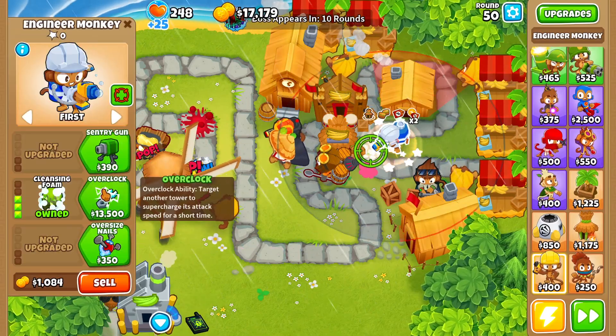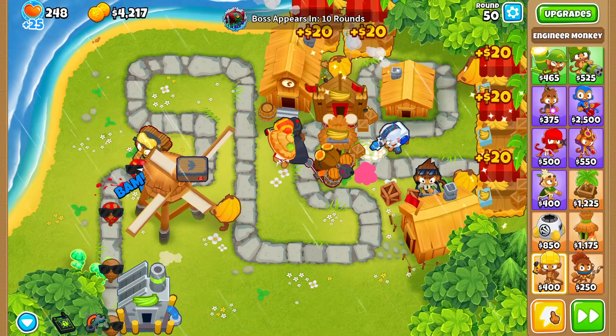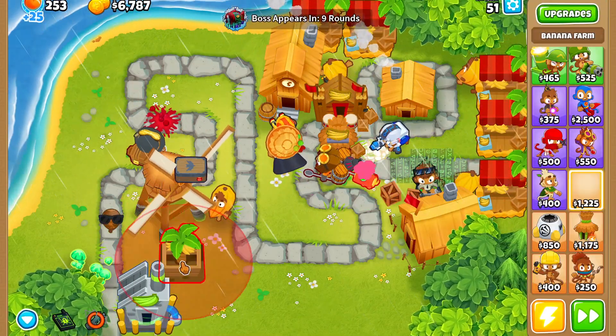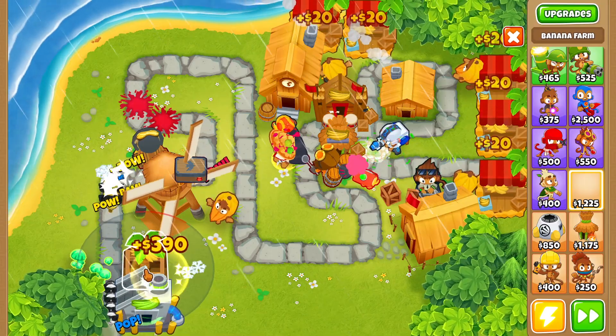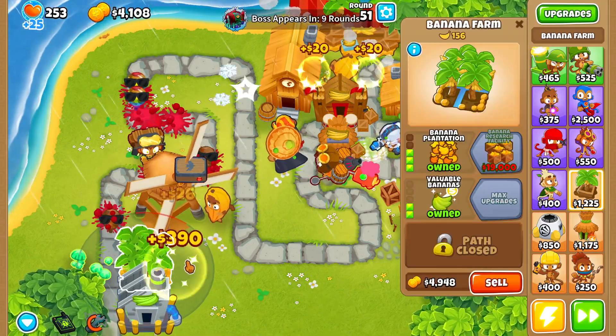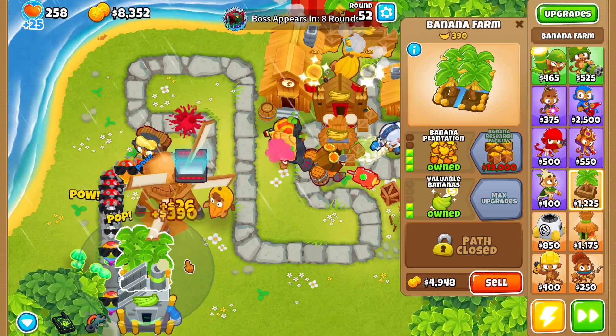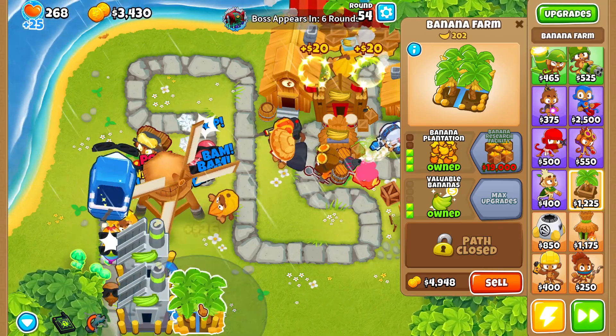We'll place down an engineer monkey over here, upgrade it up to overclock, and then start overclocking our banana farm. Now that we're overclocking our banana farm, let's buy ourselves more banana farms and we're going to continue farming all the way up until around round 57, then once we get to round 57 we're going to start going for the avatar of wrath.